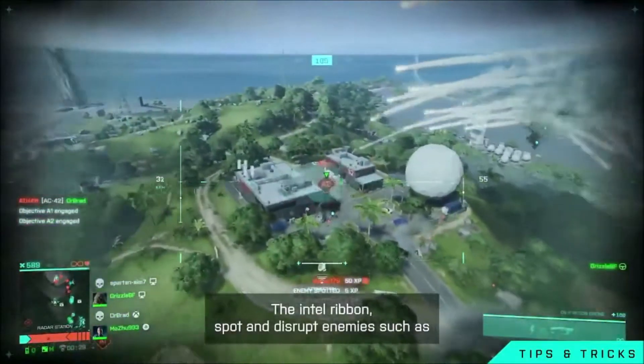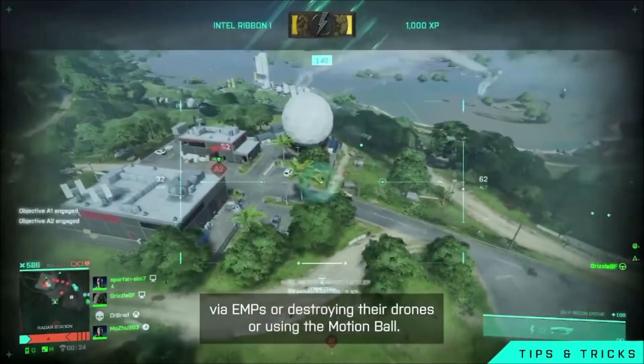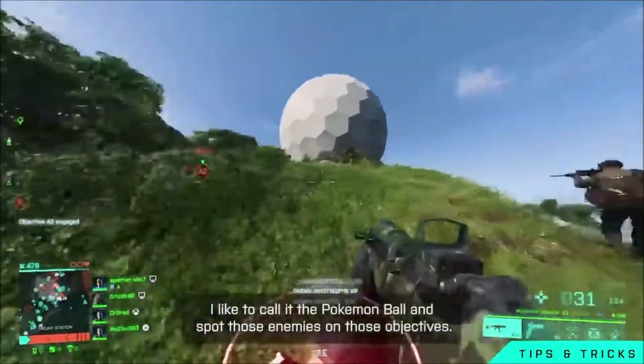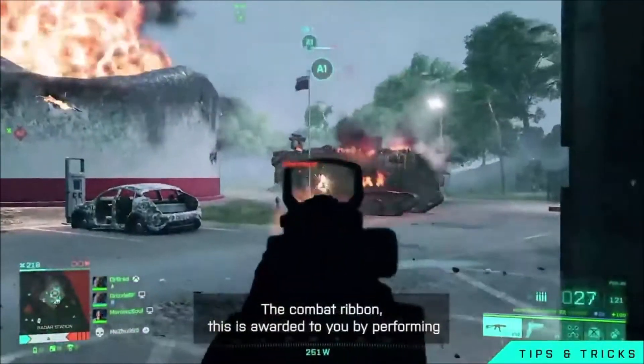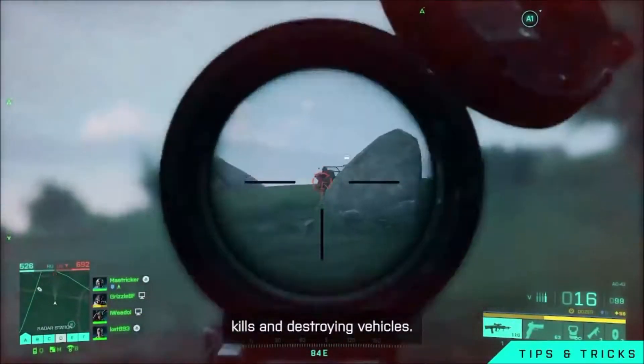The intel ribbon — spot and disrupt enemies such as via EMPs, destroying their drones, or using the motion ball — I like to call it the Pokemon ball — and spot those enemies on those objectives. Then there's the combat ribbon, which is awarded to you by performing kills and destroying vehicles.